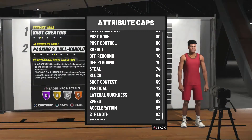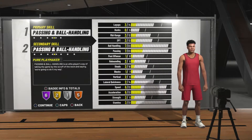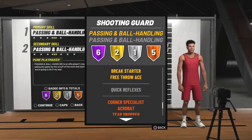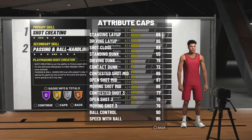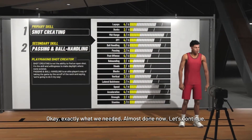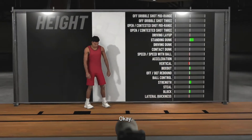The first build is going to be the shot creating playmaker, or the pure playmaker — those are the two builds I have recommended for today's video. Pure playmaker simply because he was a great dribbler. I don't really think he was that great of a passer; I think he was really a scorer more than anything else. So that is why we're going shot creating first, passing and ball handling second — that is the build I'd recommend overall for today's video.